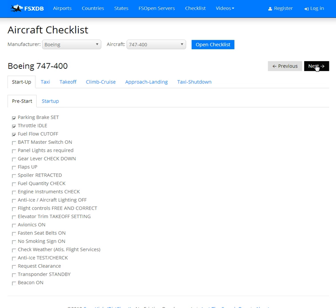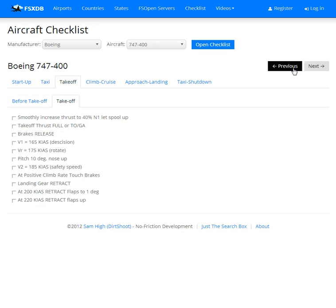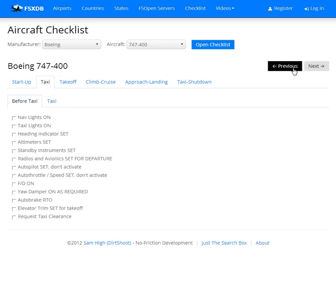If you'd like, you can navigate this way and then backwards. I will be adding a feature or two to print out the checklist, and allow users to enter checklists to submit to me for approval, so we can build up this checklist library with user help and when I find good checklists to enter data for.